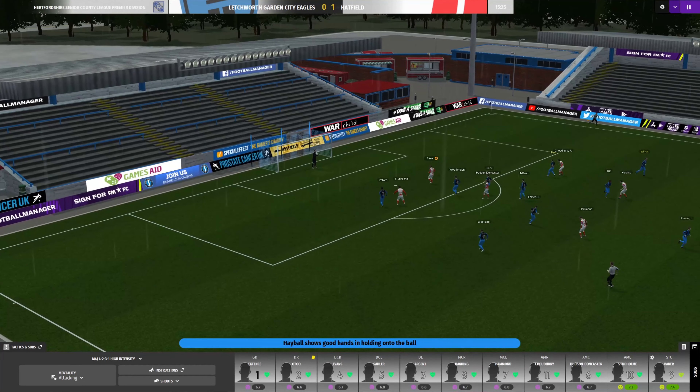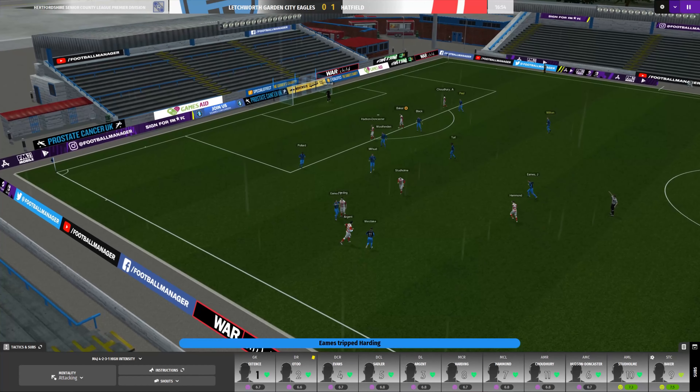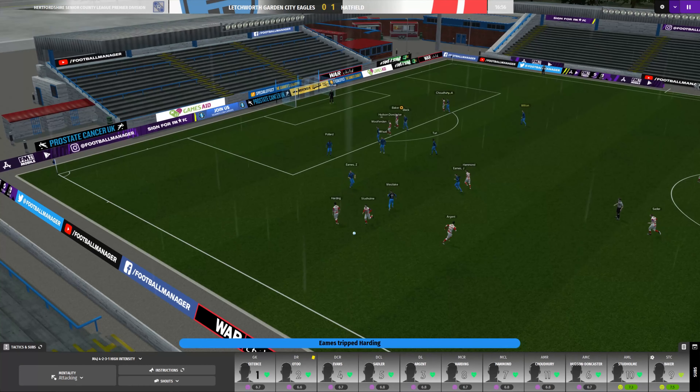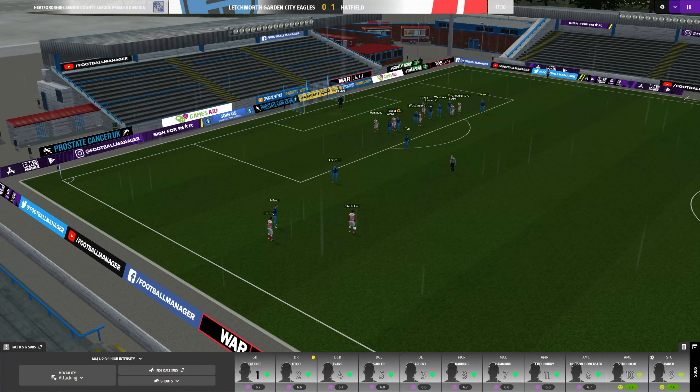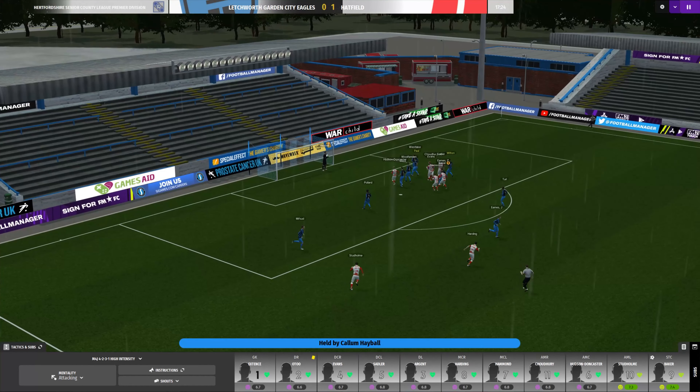Good header from Baker — unlucky. Harding brought down. This must be a record for the number of fouls conceded in the first 20 minutes — we must be in double digits now, surely. Afsar seems to have had his free kick taking privileges revoked by the looks of things. Studholm whips it towards the back post. Evans' header — another good save there from the keeper.